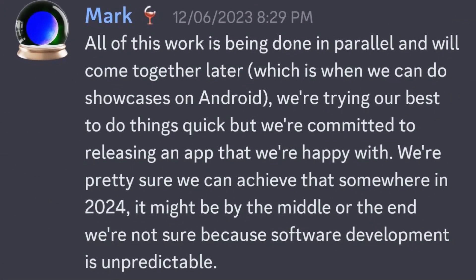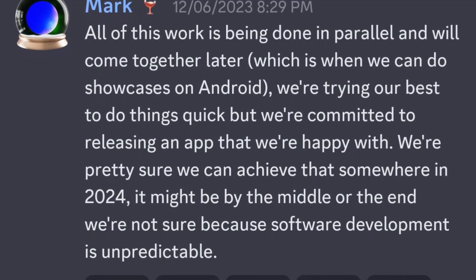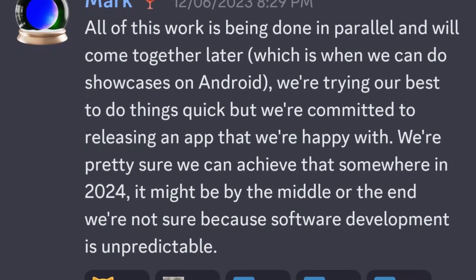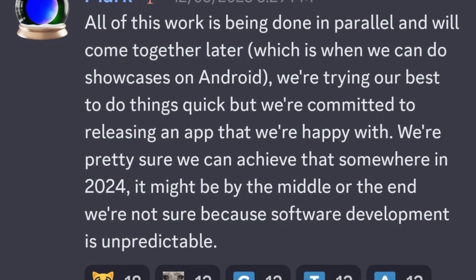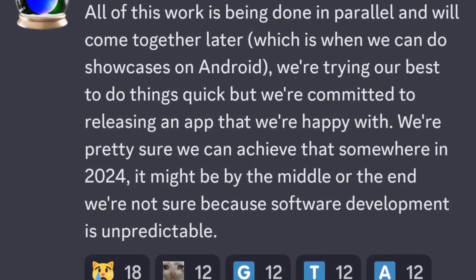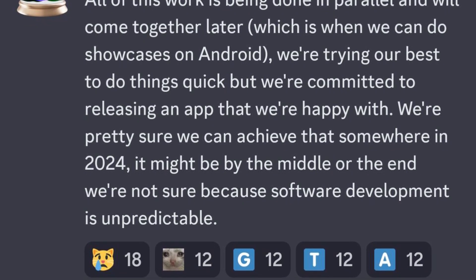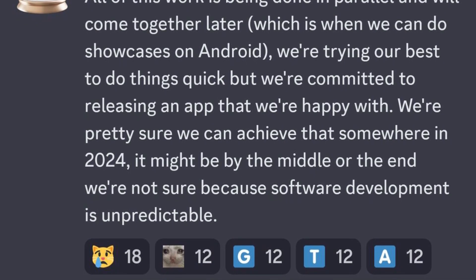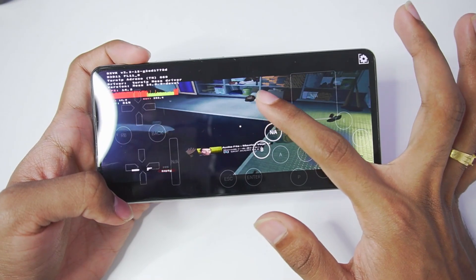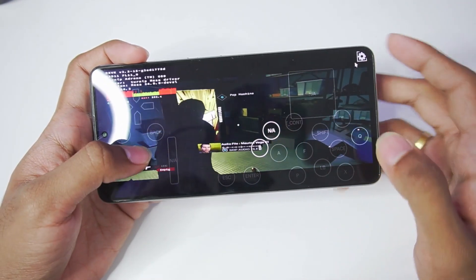There was another statement made by the main developer saying that all of the work is being done in parallel and will come together later this year. They are trying their best to do things as quickly as possible, but are also committed to releasing an app they are happy with. They are pretty sure it can be achieved somewhere in 2024 — it might be by the middle or the end — but software development is unpredictable, so I'd advise you not to keep your hopes too high.